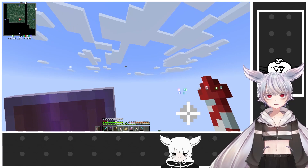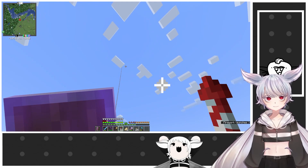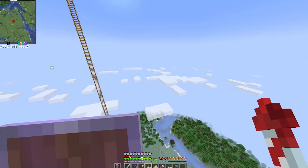Up here — yes, one of these areas. I went up here. Normally there's supposed to be a ship. Did I ever find a ship? I think I found one at one point, but I don't know where.